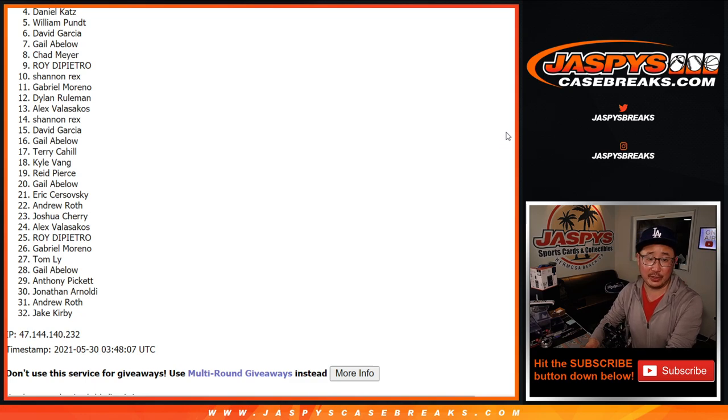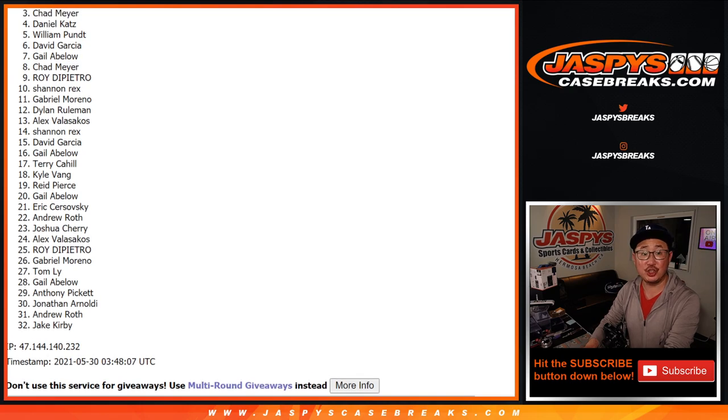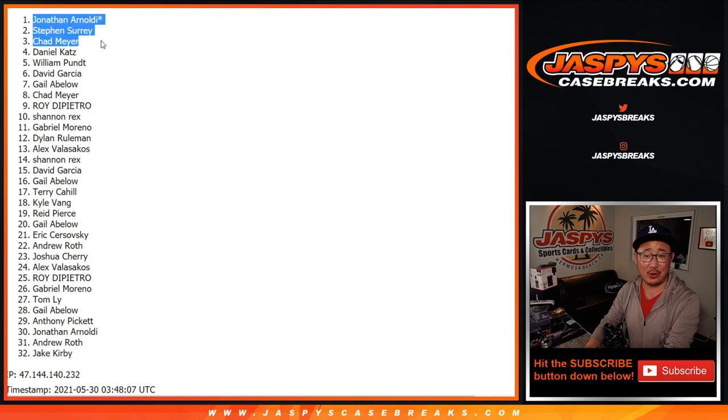But happy times for the top three — that is Chad, Stephen, and Jonathan. Last spot in Mojo. It doesn't matter if you have the Browns or not, Jonathan — you just won yourself a $650 mixer spot. And you too, SKS. And you as well, Chad. I'm Joe for JazBeesCaseBreaks.com. I'll see you next time for the next one. Bye-bye.